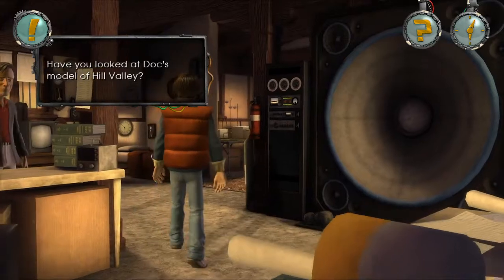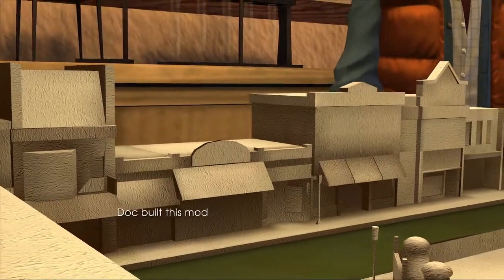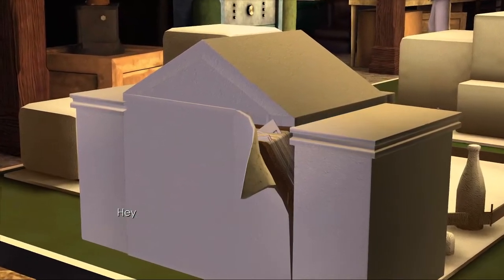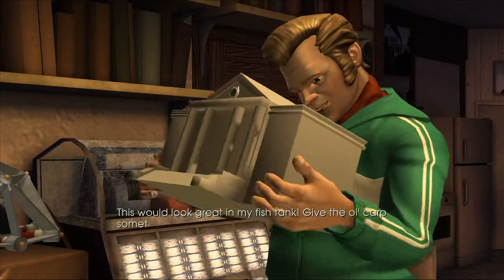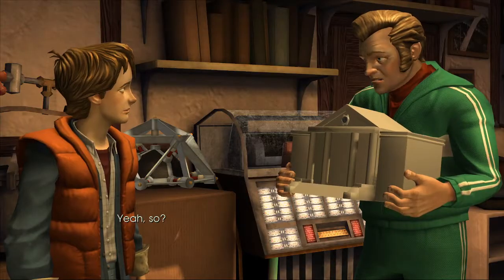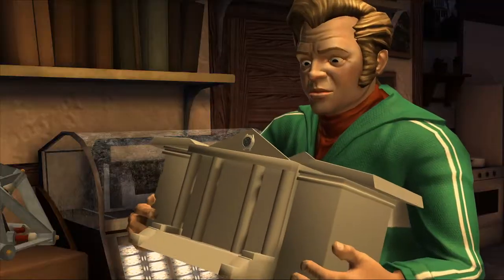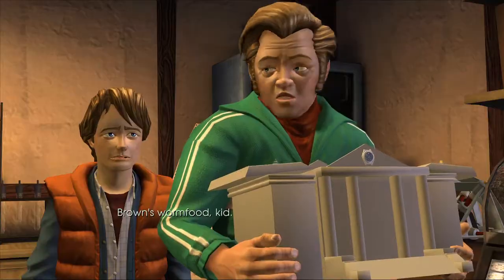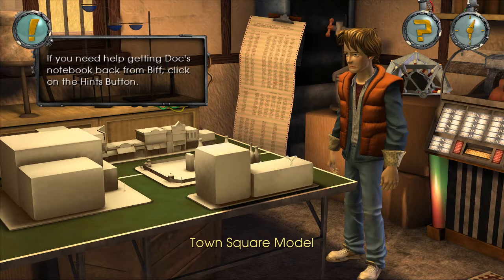Let's have a look at that model. Doc built this model of Downtown Hill Valley way back in 1955. The clock tower in the courthouse even works. Wait — is that Doc's notebook in there? Hey, that looks just like the courthouse. You gotta hand it to the old coot — he was good with his hands. Biff, can I see that a minute? This would look great in my fish tank. You know, you and my folks go way back. So how about letting me have that model courthouse, for old time's sake? No, I think I'll keep it. Give it here, Biff. Well, well — look at what we have here. Looks like plans for something. What's a flux catheter? It's none of your business — Doc asked me to — Brown's worm food, kid. But this looks like it might be worth something.